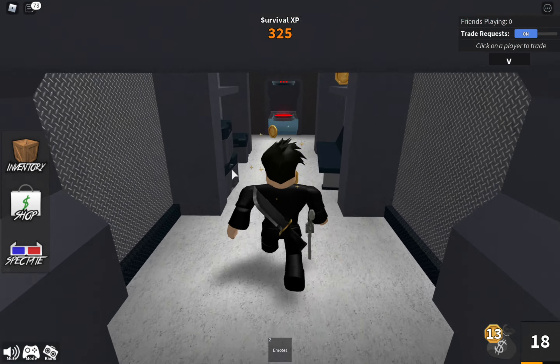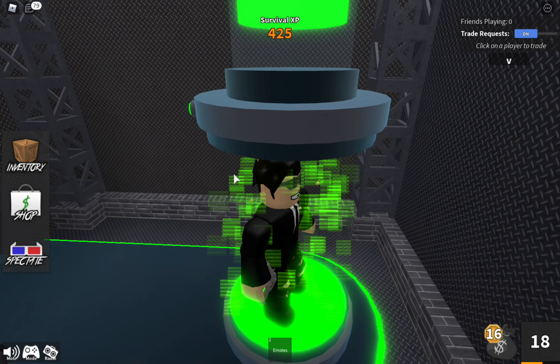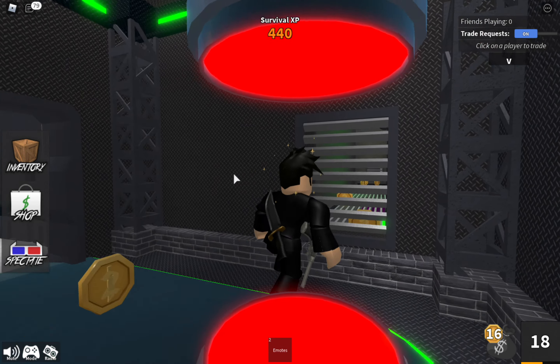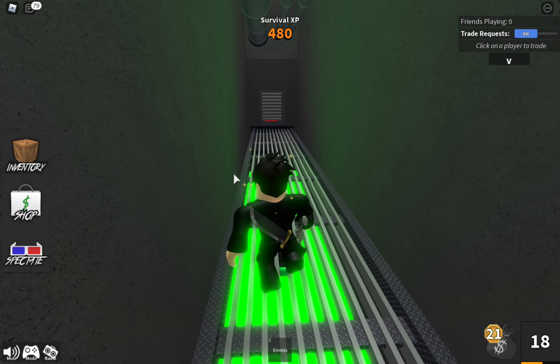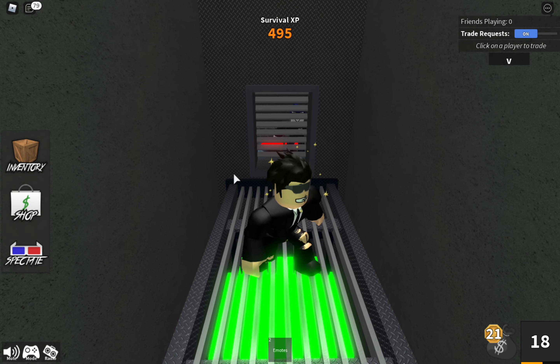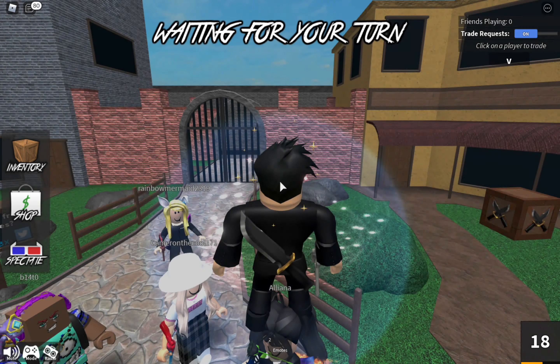I'm going to use that tunnel system to get out. I know this guy's safe so I'm not going to worry. Is he the sheriff? I want to go through here — perfect. Oh, it just leads to this room. Okay, looks like we died from the murderer. Let's spectate the game.